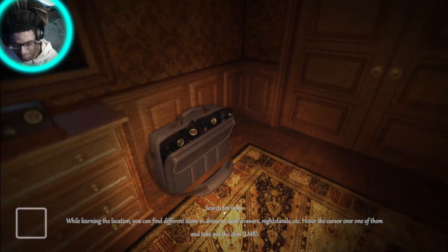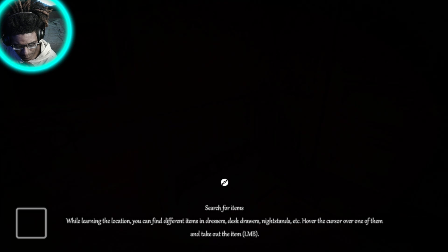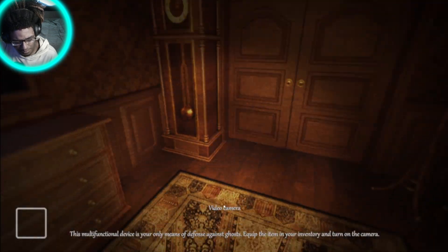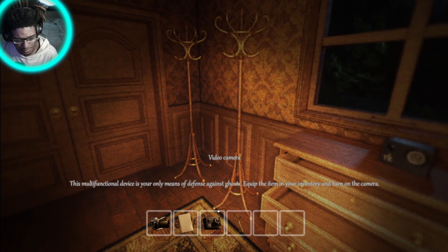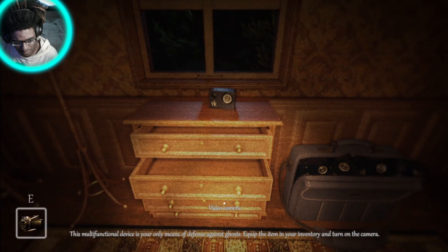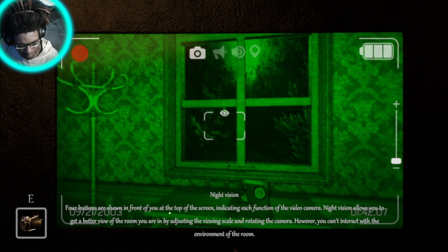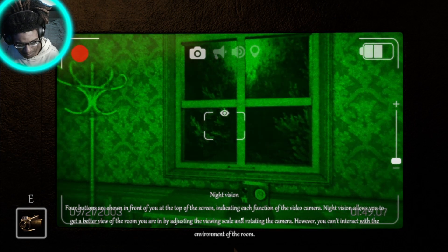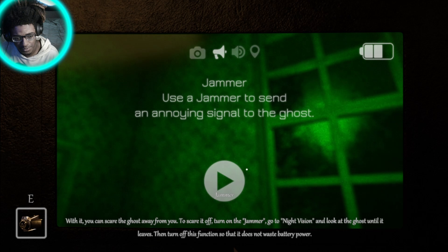Bro, what is this music? What is this? Anyways. Hover the cursor over one of them to take out the item. Oh, I just grabbed another camera. This is for multi-device defense against ghosts. Equip it in the inventory to turn on the camera. Turn on the camera. Four buttons shown in front of the top screen indicating each function of the video camera — allows you to get a better view of the environment. GEMRA. Use the GEMRA signal to annoy signal ghosts.